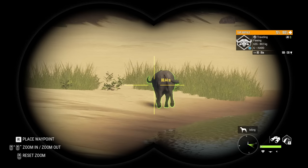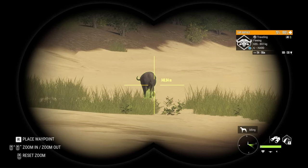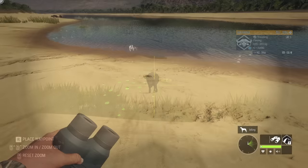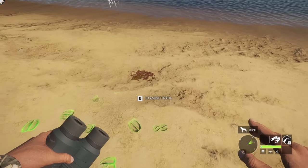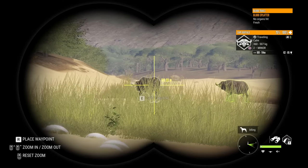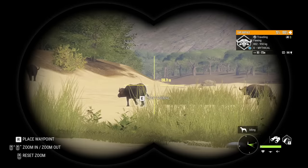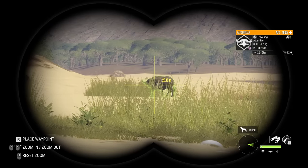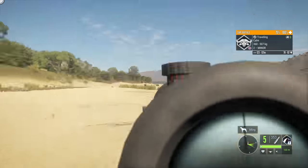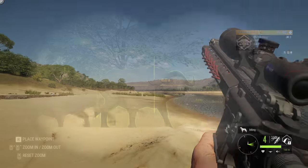It still hasn't lost any HP after over a minute — it's going to die slower than the lion. Looking at the initial hit, it shows no organs hit, so it looks like you cannot get a lung shot from 95 meters on a cape buffalo. A little unfortunate, but at least now we know. Time to attempt a brain shot instead.